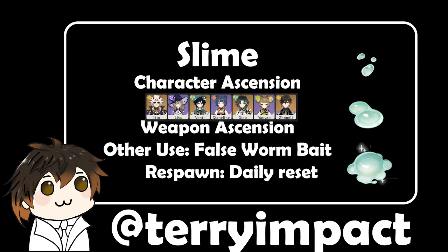The uses for them are Character Ascension for Ito, Lisa, Binti, Xiangling, Xiao, Yayao, and Zhongli. It's also used for Weapon Ascension, and other uses include making False Warm Bait, which resets at Daily Reset Time.